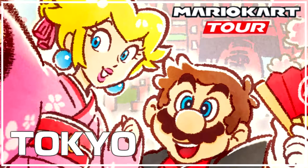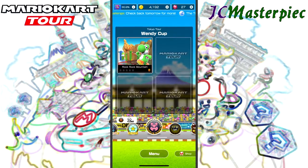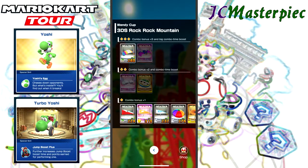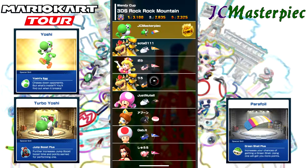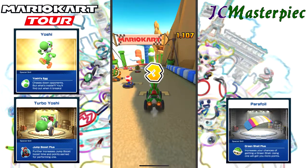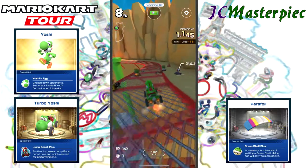This is JC Masterpiece playing Mario Kart Tour Tokyo Tour, starting with the Wendy Cup with Rock Rock Mountain. We need to get this show on the road. Taking Yoshi with the red bullet and a glider — Yoshi Turbo with the glider. On 3DS Rock Rock Mountain, at my level if I get first place I get 3,100 extra points. That amount changes depending on your player level; the higher the level, the more points you get for first, second, or third place.